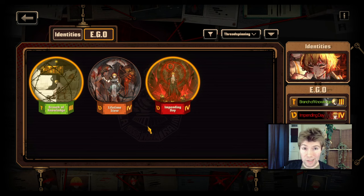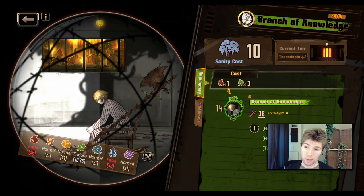This also counts for EGOs as well. Sinclair has few at the time of this recording, but every single time a new EGO is added, that's another different resource type you can generate with any Sinclair identity. Sinclair's base Branch of Knowledge, for example — Impending Day is Wrath, so you can already generate that, and this EGO is a Gluttony EGO, so it can generate that for itself. It might not be long before you can generate every single resource type with one Sinclair identity or loadout.